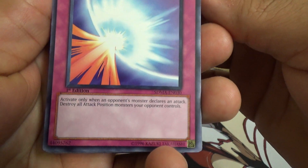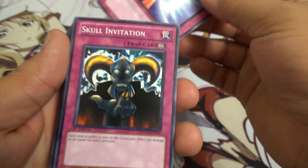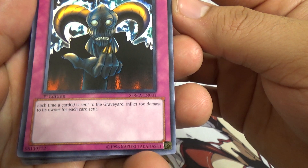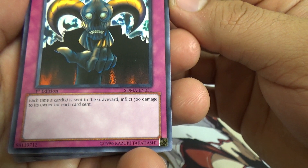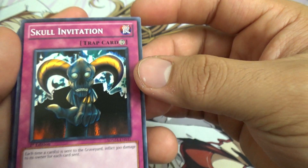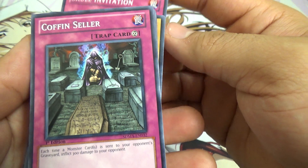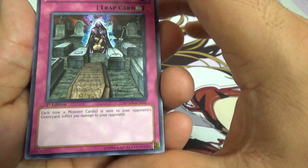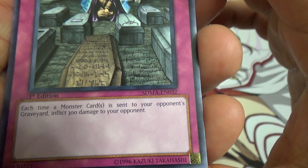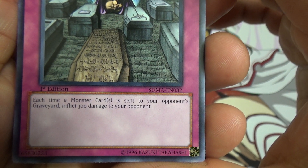Mirror Force — activate only when your opponent's monster declares an attack; destroy all attack position monsters your opponent controls. Skull Innovation — each time a card is sent to the graveyard, inflict 300 damage to its owner for each card sent. So this is a double-edged blade — hurts you and your opponent. Coffin Seller — each time a monster card is sent to your opponent's graveyard, inflict 300 damage to your opponent.